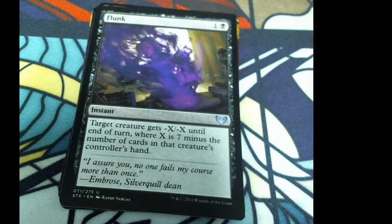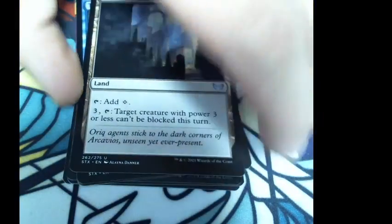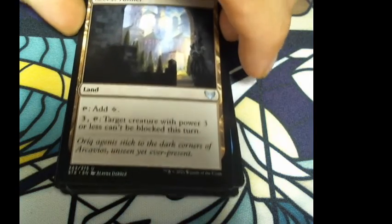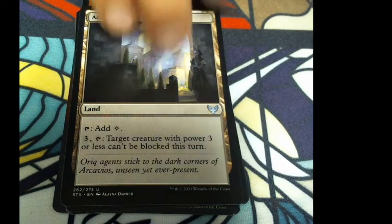Flunk: one colorless and one black. Target creature gets -X/-X until end of turn, where X is seven minus the number of cards in that controller's hand. So you need to have more cards in hand — I'm not sure I'd use this card. Access Tunnel: pay three colorless and tap — target creature with power three or less can't be blocked this turn. Kind of like a Rogue's Passage, but for small creatures.